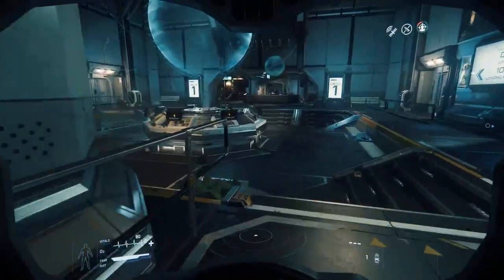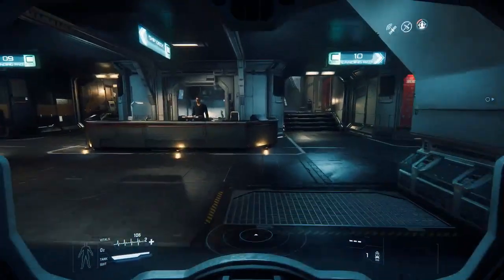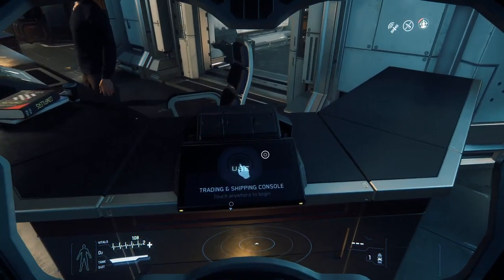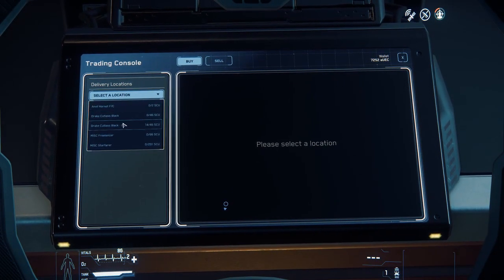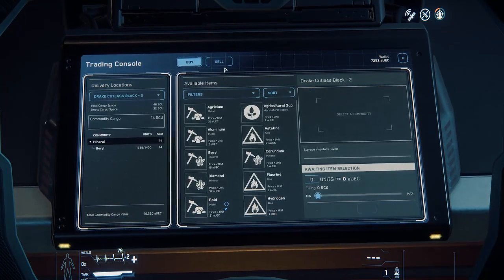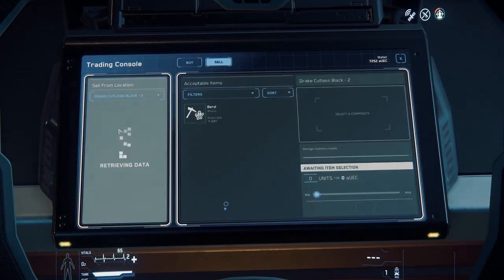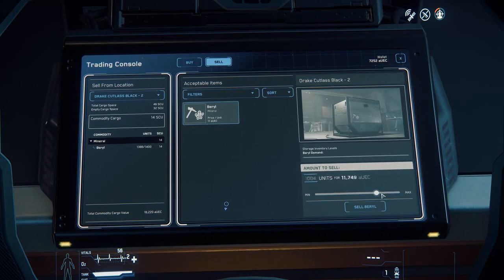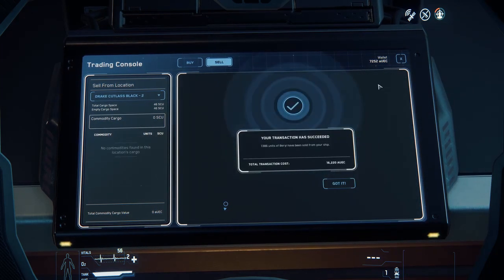Now we're back at Port Alisar. All of our cargo is still in the hold of the Cutlass, so we'll head inside the kiosk here and sell everything we have. This process works just like the buying process, but in reverse. We need to select the Sell tab up top and choose the right ship from the drop-down on the left. If you have multiple ships, you can see the cargo status of each ship listed here as well, so we can easily identify which one we need to sell from. Then choose our Beryl from the middle of the screen, and since we're selling it all, drag that slider all the way to the right. Confirm everything and smile as you watch your bank account grow.